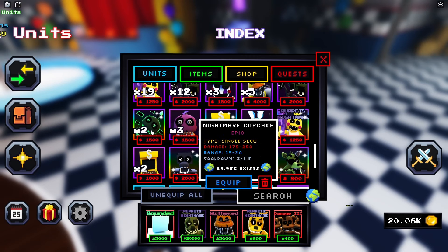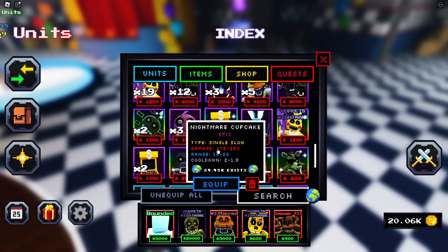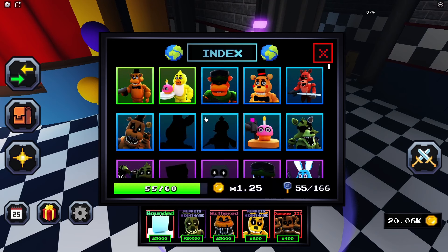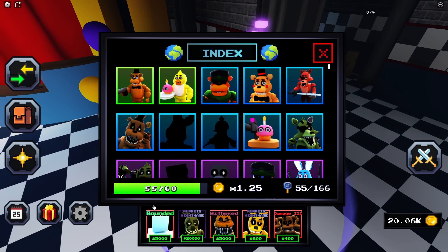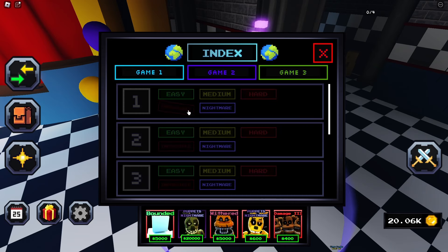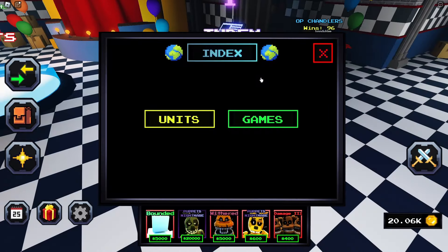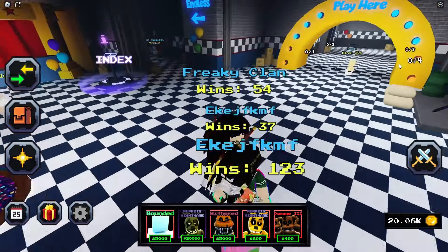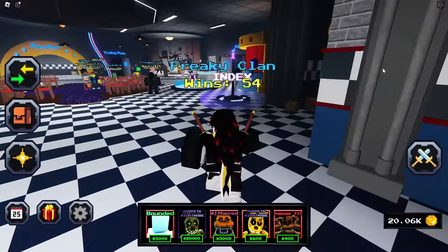Make sure you guys also join a clan, because the clan units are pretty solid. This is the Nightmare Cake unit — pretty solid unit — so I definitely recommend joining one. You also want to try to complete the index. The index is basically: the more characters you get, the more coin boosts you get. I've unlocked 55 characters so I have a 1.25 coin boost. If I unlock 60 characters, that will go up to about 1.30. You also get stuff for completing games — if I complete all of these for game 1, I'm going to get 15 souls. Definitely do the characters, at least unlock a bunch of them so you can get those bonuses.